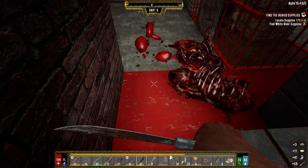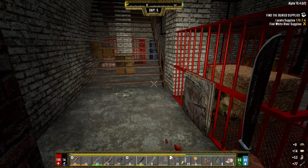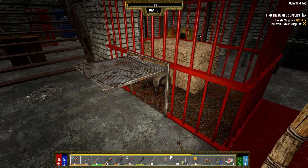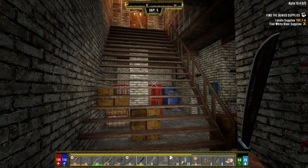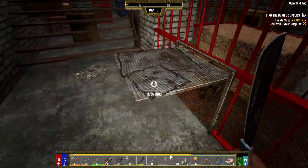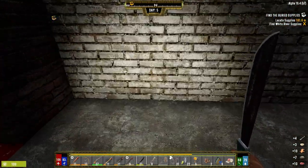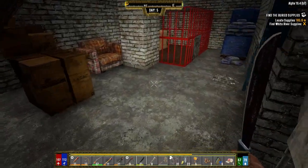I've been thinking about the trader base idea - trying to determine which trader would be the best to set up a base in. Out of all the traders, I think it's Trader Joel - the guy with the small wooden base. I keep forgetting you can just crawl in here. Let's just crawl out. We got some stuff back there we missed.